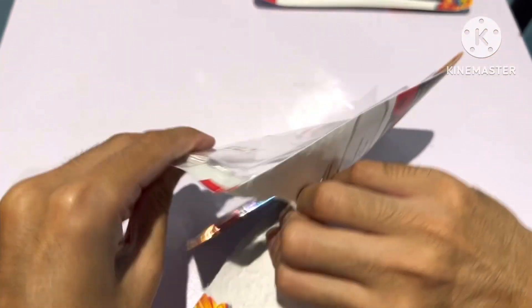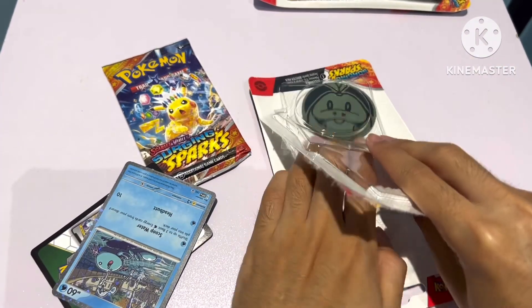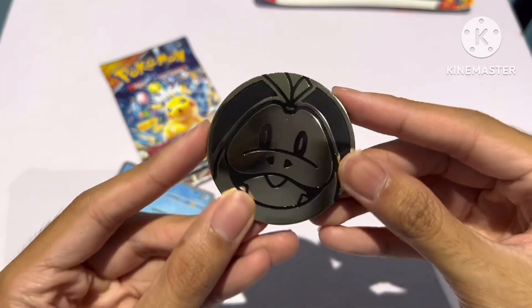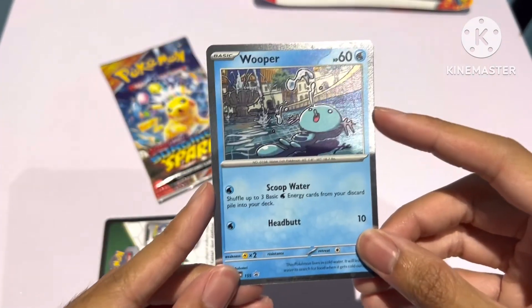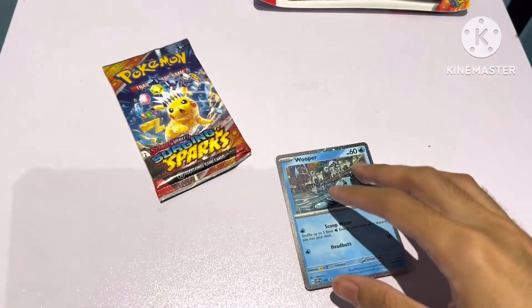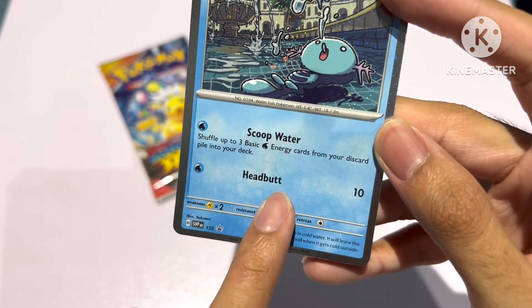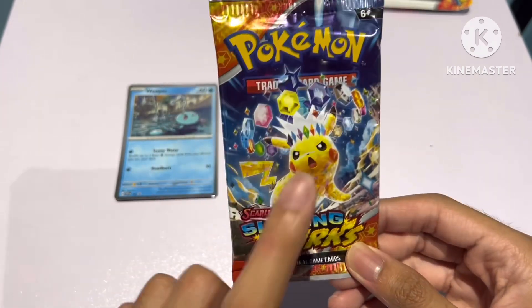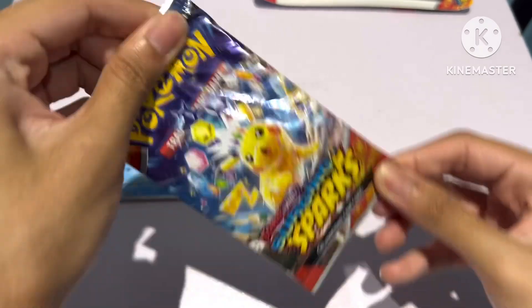And also probably an ex card. So the Wooper promo is here, and this is the code card to unlock the promo. One thing I notice is the gimmick — headbutt — which is an interesting gimmick. Looking at the Pikachu pack artwork, I'm guessing the chase card in this set is going to be Pikachu. Let's open this up.